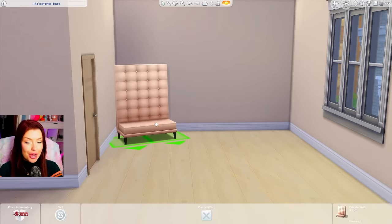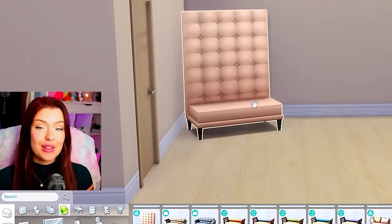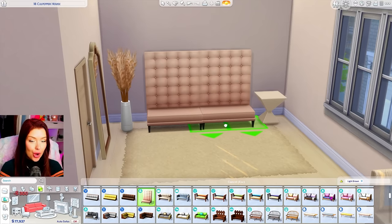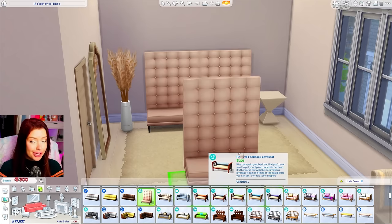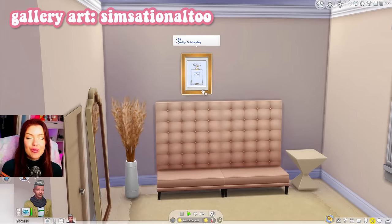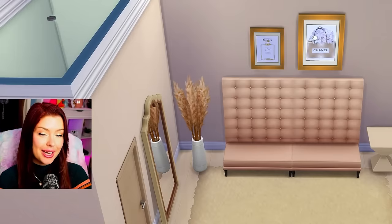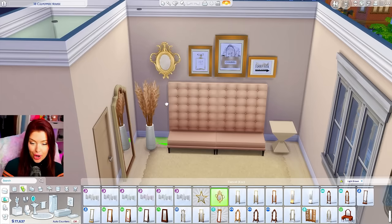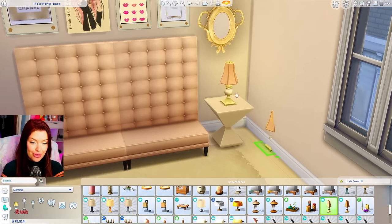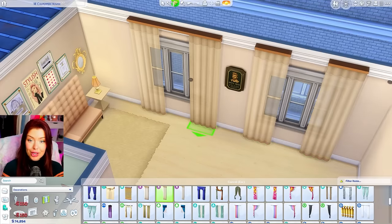I'm allowed to use some colors that stray from the light brown — it's not going to be a solid color apartment as long as the main focus is whatever we've rolled for. I'm starting over here on this wall and I'm thinking I'll put a gallery wall above these couch and chair things. I've downloaded some fashion art from Sensational 2 on the gallery. I wanted to find art that was fitting the theme a little bit. We can maybe add a mirror to the gallery wall somewhere, and let's add some lighting. Maybe we can use one of these lamps from Discover University. For our curtains, we can just use these ones — they're nice and sheer.